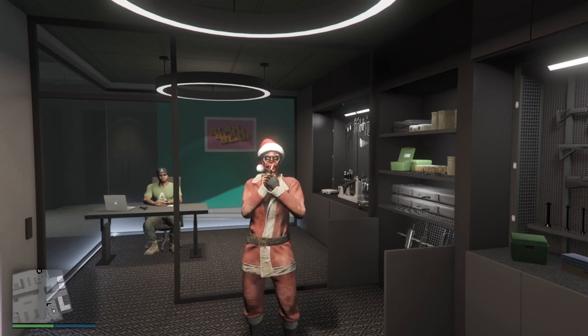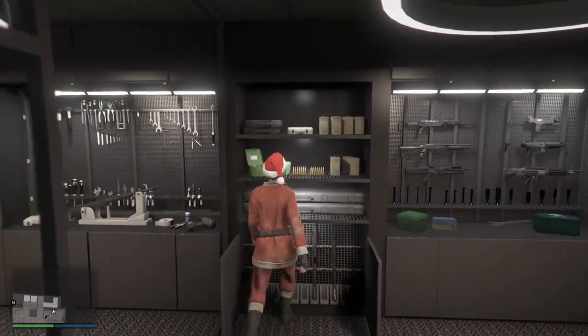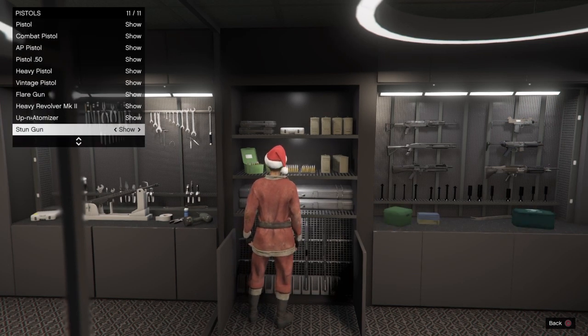What's up guys, Mr. Gumember here again. I want to show you how to have no cooldown time with the stun gun. Make your way to any of the gun shop places, wherever your stun gun is — under pistols, go down and put it on hide.